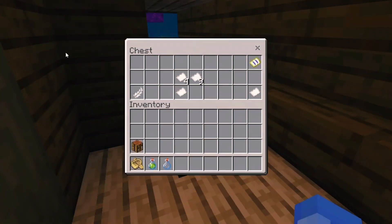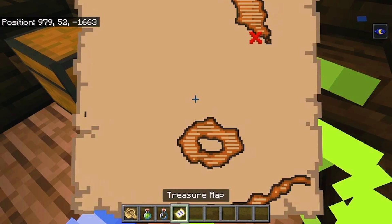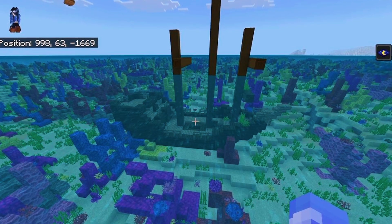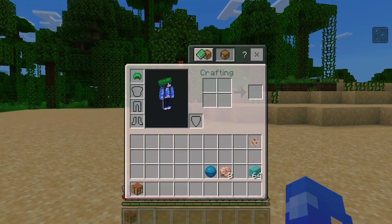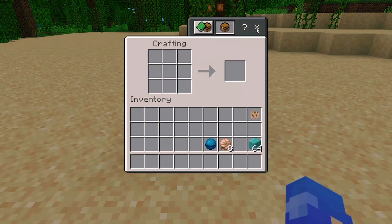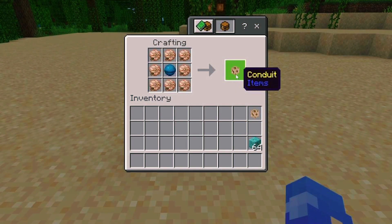For the heart of the sea, it can be found in buried treasure chests, which are located using buried treasure maps from shipwrecks. Once you have all your materials, head over to your crafting table. Place the heart of the sea in the centre of the grid and surround it with the eight nautilus shells. Boom! You've just crafted yourself a conduit.